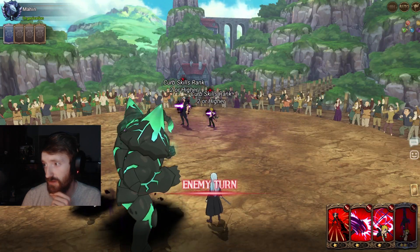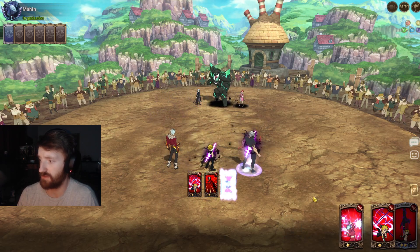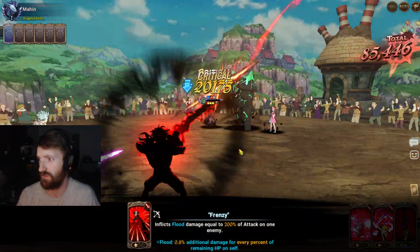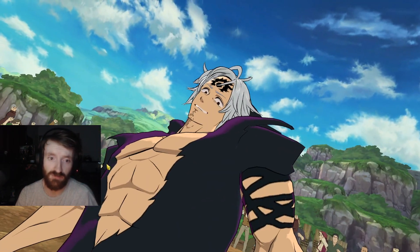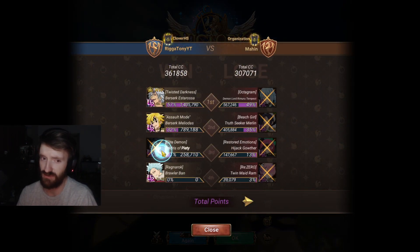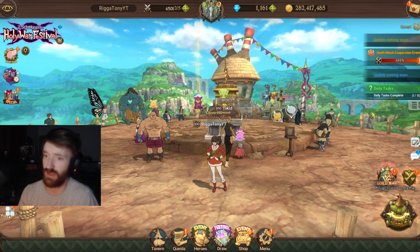He didn't really life steal much — I thought he'd take more advantage of that. We can just AOE, single target, single target, and then we get our ultimate, applying more darkness to everyone. This probably kills Rimaru. That's actually kind of unlucky — he's not going to be encroached. He forfeited. Rimaru isn't that great — I don't know why you'd go for Zeldris. Either way, hope you guys enjoyed! Let me know what you think of Zeldris. Are you summoning for the new Zeldris? I will be later tonight — hope you have an amazing day, take care and peace.